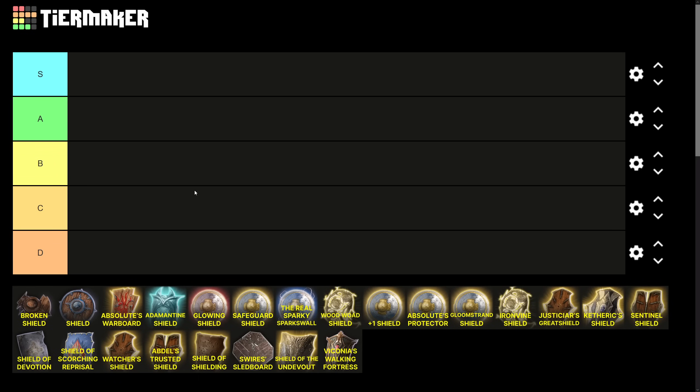I will also be placing these in tiers based on their strength when you get access to the item, because it doesn't really make sense to rate an Act 3 item against an Act 1 item. We will be starting with the Act 1 shields from the Broken Shield all the way through to the Woodwoad Shield, then the Act 2 shields from plus one through the Watcher's Shield, and finally the Act 3 shields. Items to the right will tend to be stronger in absolute terms, because they show up later in the game.